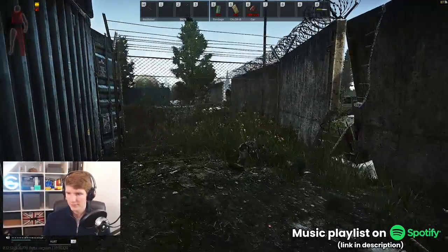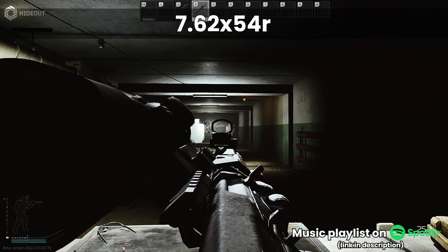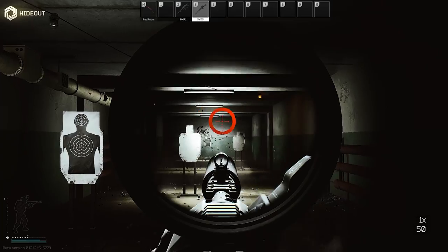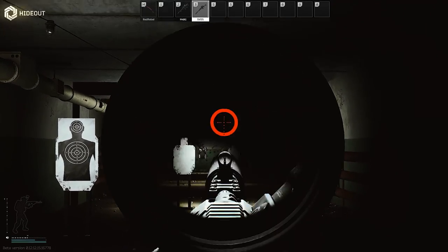The SVD has never been a low-recoil weapon, firing 7.62x54 which is one of the most powerful cartridges available to players in Tarkov. With 12.12 increasing recoil across the board, this has also hurt the SVD, and it wasn't in a great place to begin with.